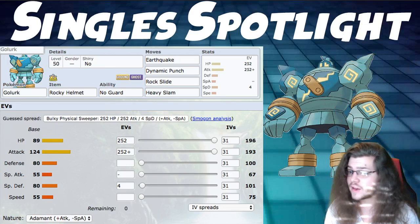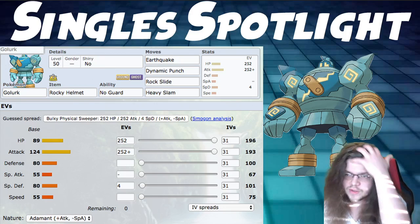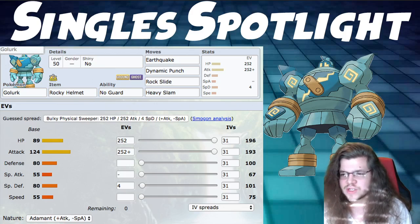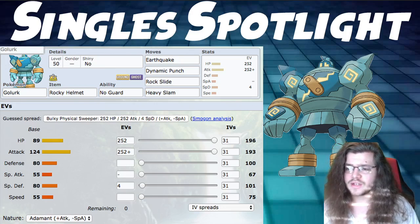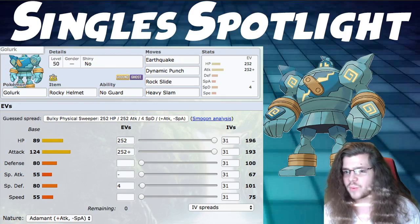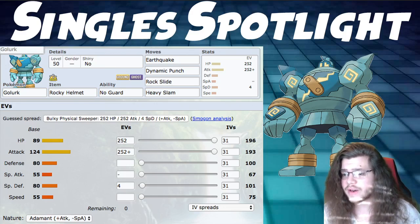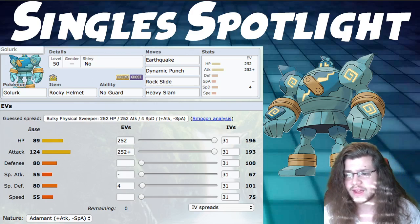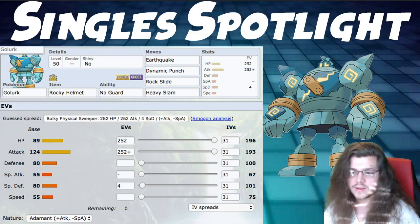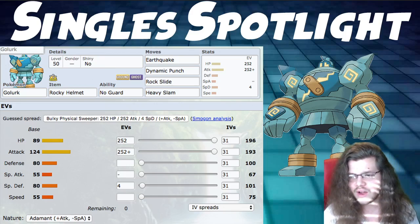For the Singles Spotlight: I don't foresee Golurk being very frequently used in singles or VGC — you won't see it very often. So you don't have to be too prepared. If you do face it, I'm playing it almost the exact same — still No Guard, Dynamic Punch, Rock Slide. However, we're using Rocky Helmet instead of Weakness Policy in singles, since we don't intend to Dynamax this Pokemon very frequently. The best thing about Dynamaxing is the Defense and Special Defense boosts from Max Quake and Max Steel Spike, but we don't get nearly enough mileage off Dynamaxing in singles. Rocky Helmet lets you inflict damage back every time you take damage.